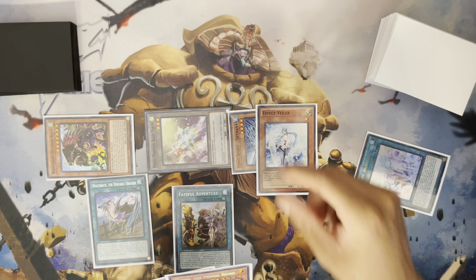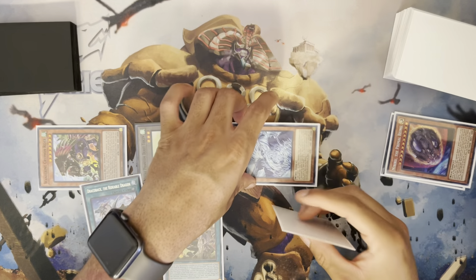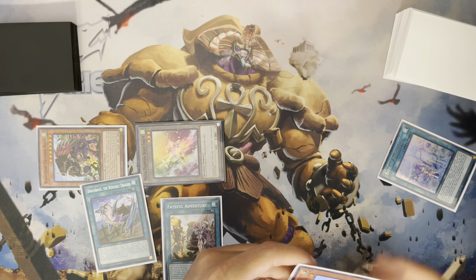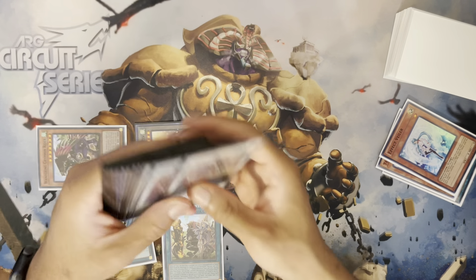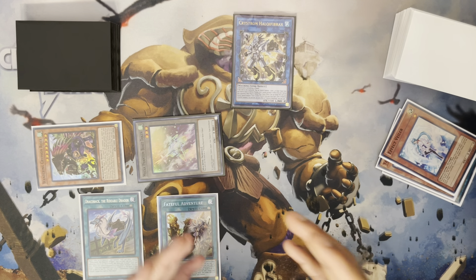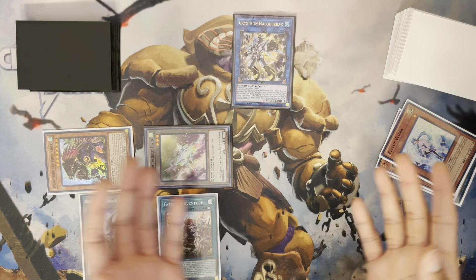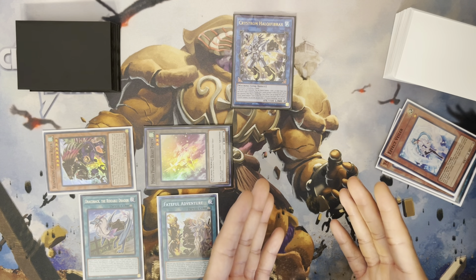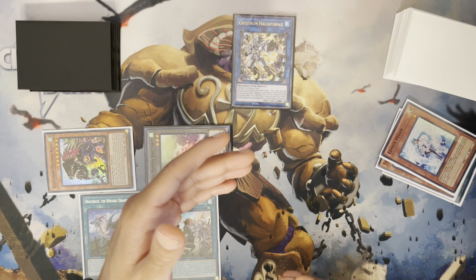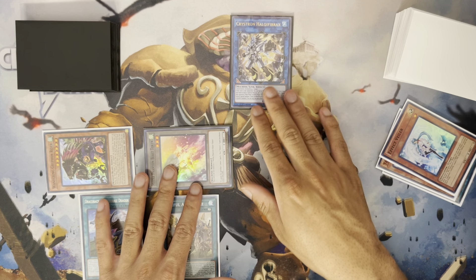Normal summon the Valer — zones don't matter right now. Link both of these into Halki Fibrax. Halk effect — whenever you're resolving Halk, what you summon depends on your board. If you have a level seven and a level four, you don't have to go the Despot play, because one, Auroradon summons out three tokens and you don't have space for three tokens and Despot. But also, if you can save the Despot play for later, that really helps your longevity — you can use Red Rose now and then on your follow-up Halk into Despot and do that play as well.